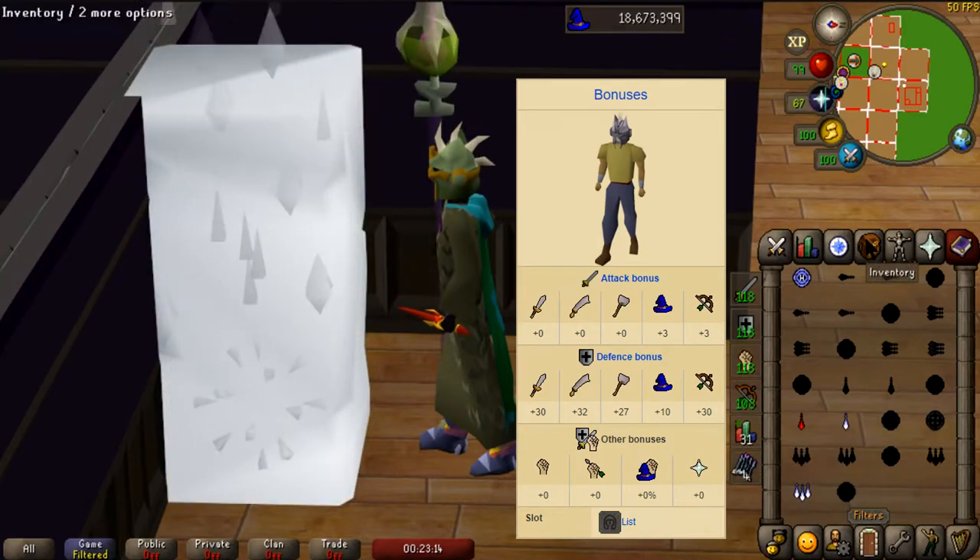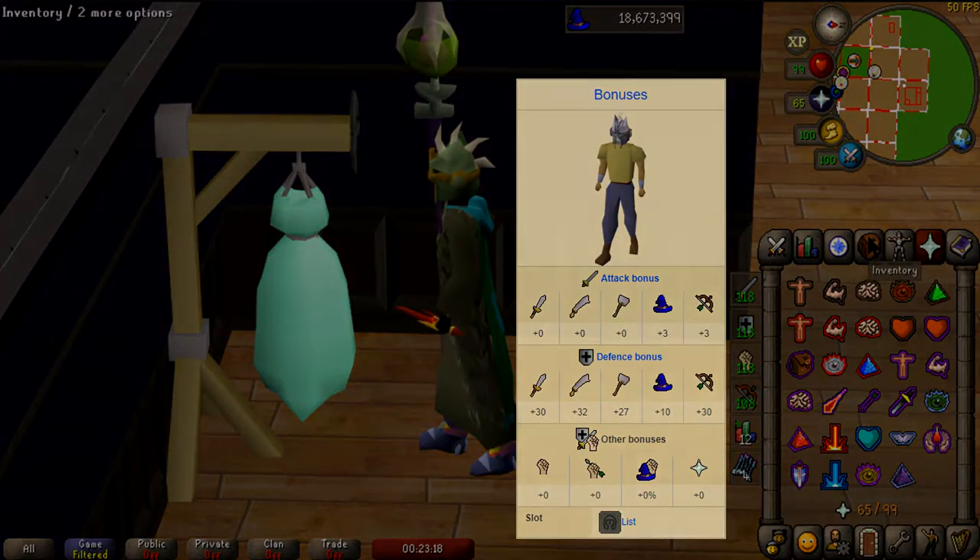The helmet can be imbued through the Nightmare Zone to also provide a boost to Ranged and Magic.